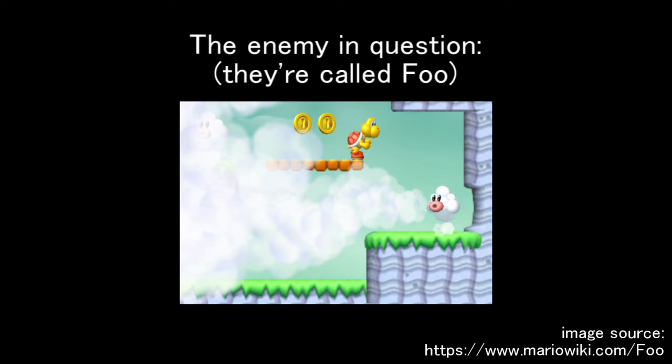That idea reminded me of an enemy from New Soup, of all places — basically just an enemy that blows out bugs and obscures your vision, nothing deadly. I thought I could marry something like that, but instead have it blow you away. I think there's something like that in Mario 64 as well that does exactly what I'm describing.